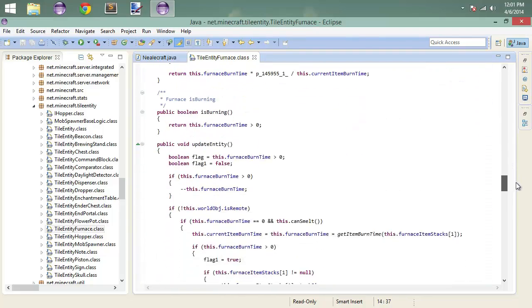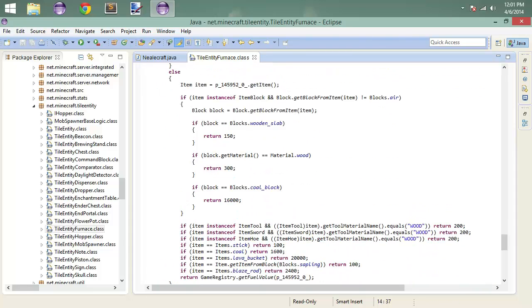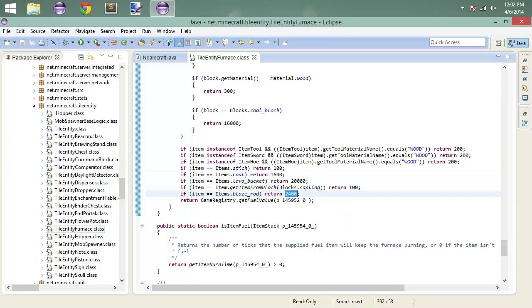Scrolling down to get item burn time. Here we can see that a block of coal returns 16,000. Material wood is 300. Wooden slab is 150. One coal is equal to 1600. In terms of balance, we want to figure out what tree pitch is worth — how abundant is it? Will you go cut down a tree? So what we'll do is say that ours is worth 800. You can also see blaze rod, lava bucket, and so forth and what each of those is worth.